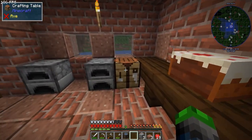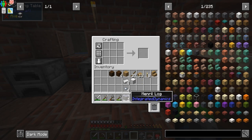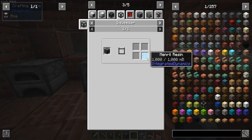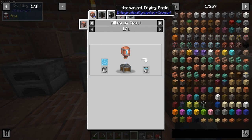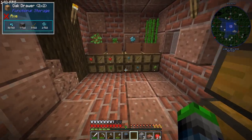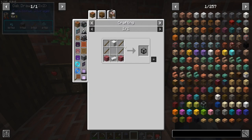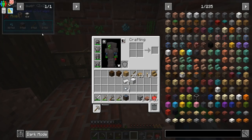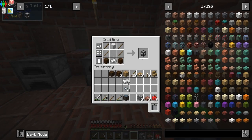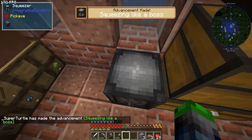Now we're going to make a squeezer so we can turn this into mineral resin. We're going to make a drying basin as well — that's the goal for right now. I believe we have everything to make the squeezer. So we actually jump on this thing, take this, and put it in. Maybe we need some headroom — yeah, we need some headroom.